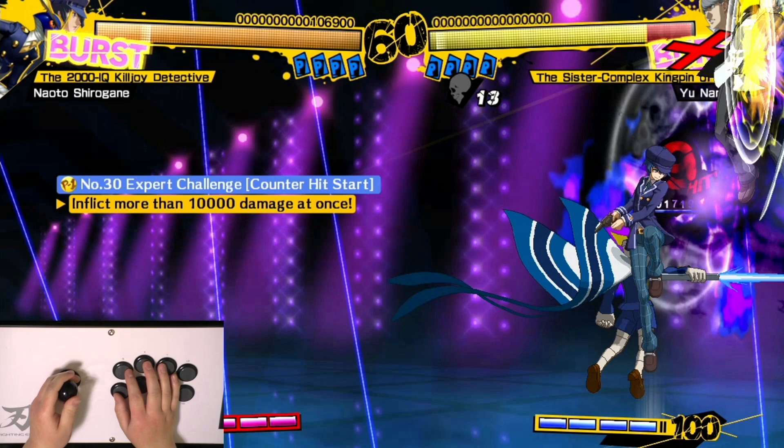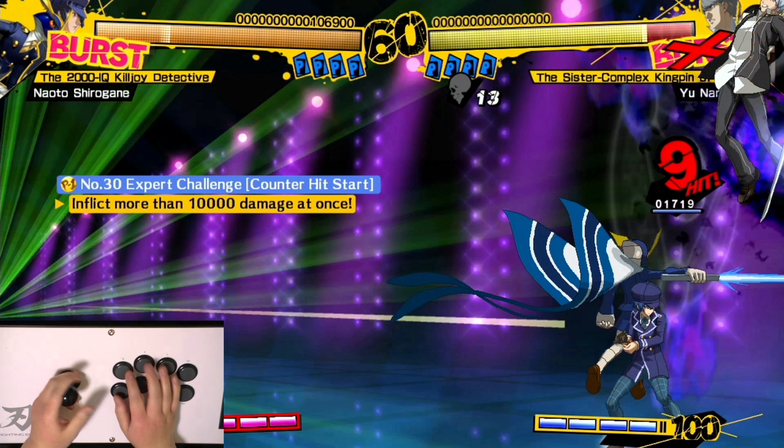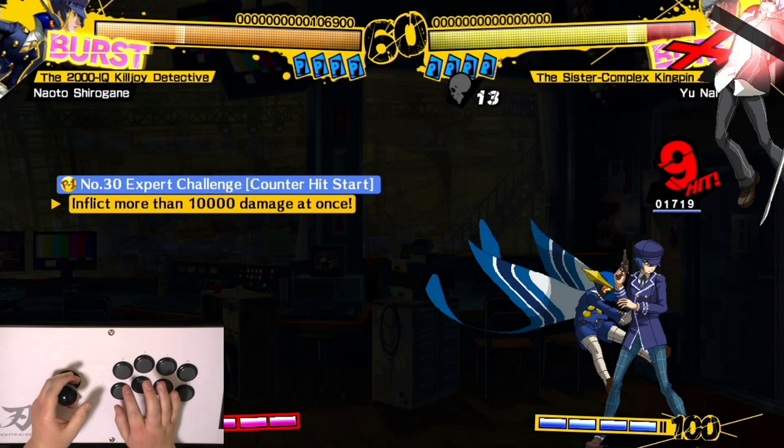Now this is what happens: the persona comes out and the opponent is stunned in the air momentarily, and you recover immediately. The next move you want to do is lay down a trap, but even though you recover immediately, the game will not let you put down a trap until the super is about 80 percent done. What you can do is just hold up right after you do the super — you'll jump, and as soon as you land, that's the exact timing you're able to put down a trap.